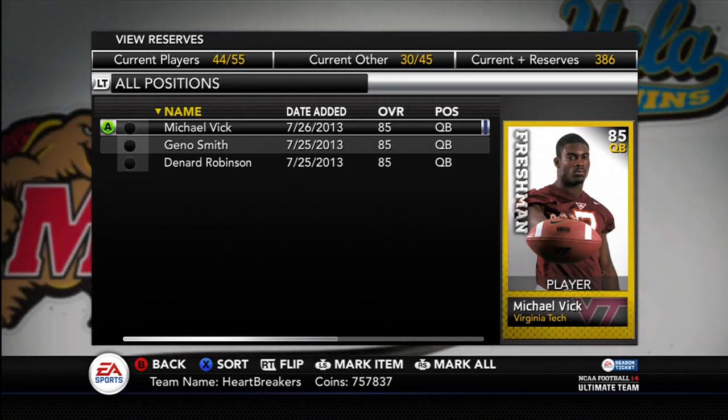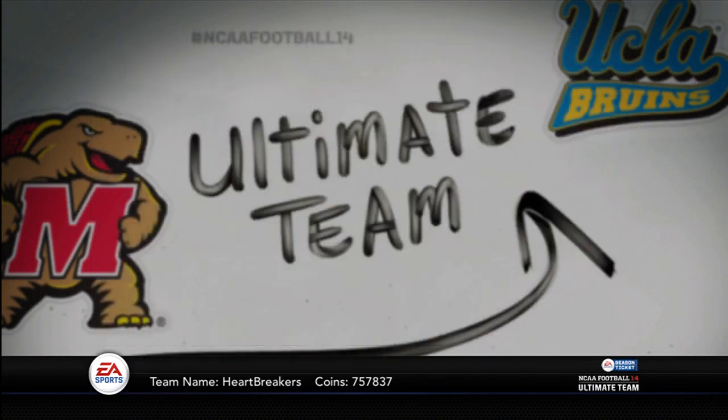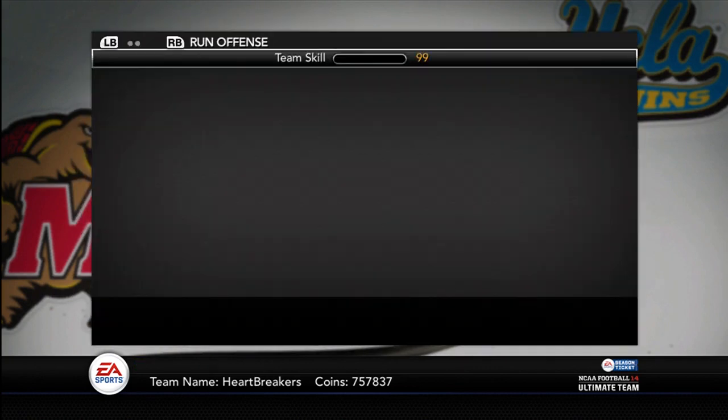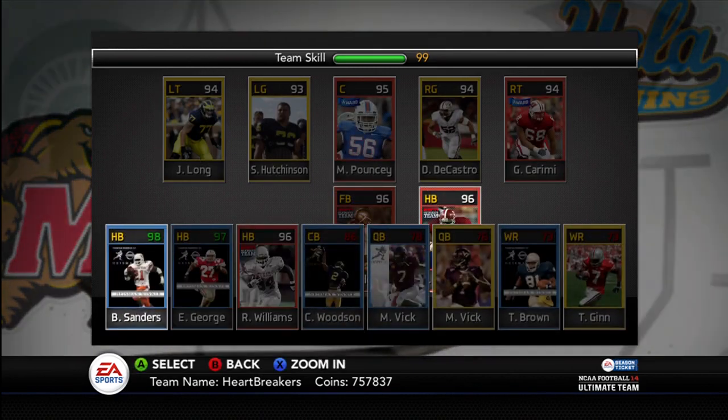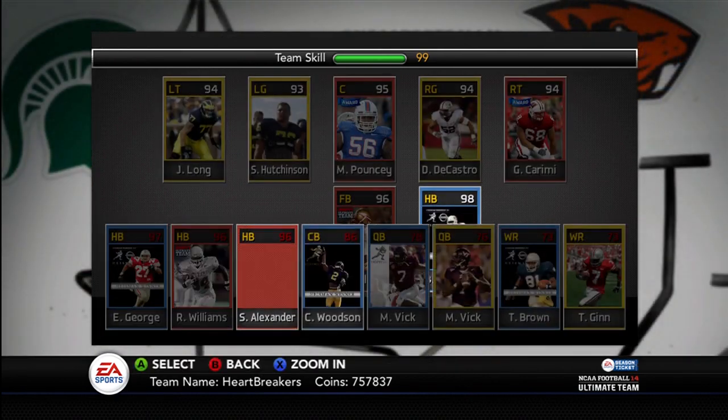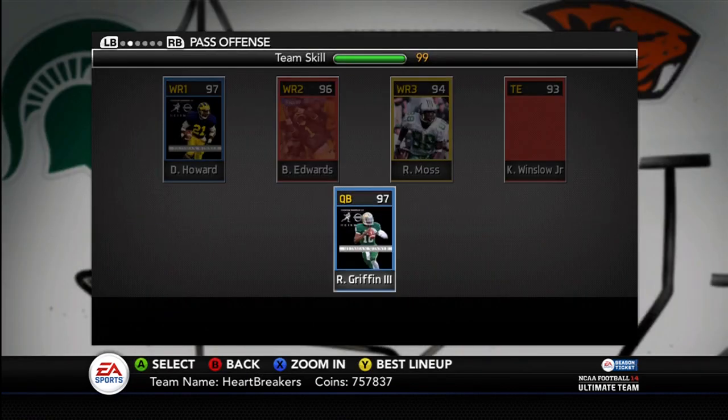For you guys starting out, you don't get a really good quarterback to start out, so now you've got Michael Vick and Bo Jackson to kind of wreak havoc on offense. You really don't have anybody on defense, but at least you've got a little bit of an offense. So here we go — I was using Sean Alexander; he's decent but not that great. I'm going to go back to Barry Sanders. Charles Woodson is an 86 halfback — just noticed that.